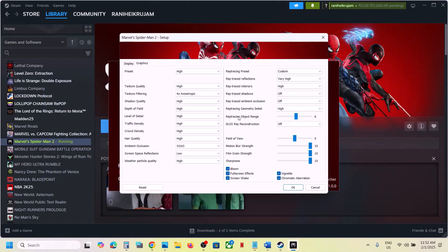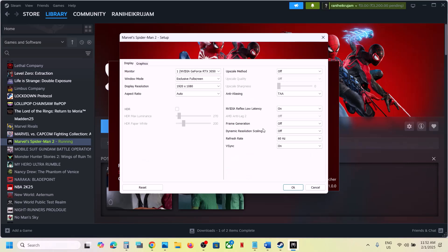The next step is to disable frame generation — this has also worked for many players. Go to Display in the launcher and you will see Frame Generation. If this is on, turn it off, click OK, and then launch the game.